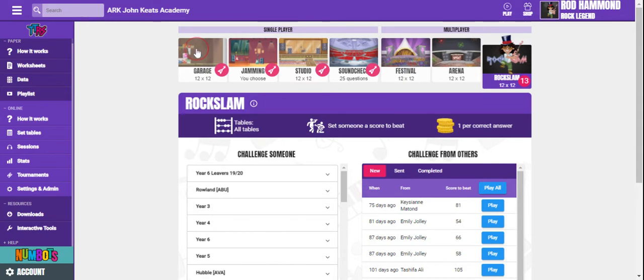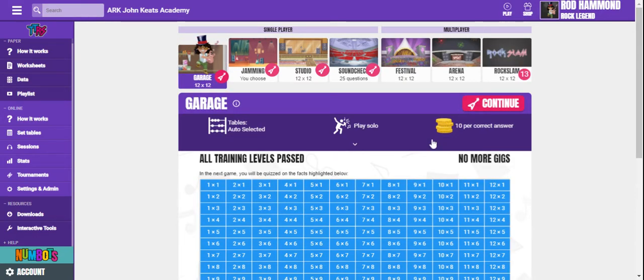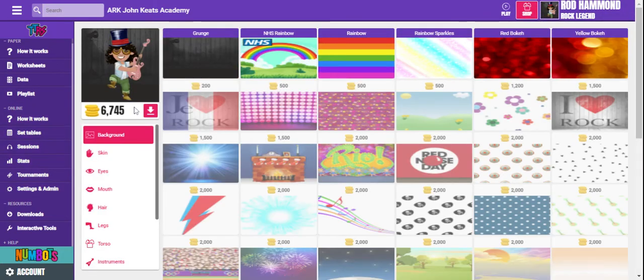For every coin that is earned — so every time you get a correct answer — garage mode is the best for this because you get 10 coins per correct answer. You build up the amount of money you have, and then you can use it to spend in the shop on your personal avatar, so you can design a Rockstar that other people can see when they look at your profile. Children get really excited and energised by this.